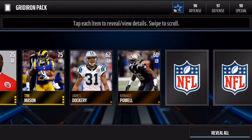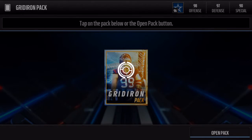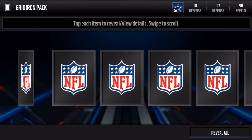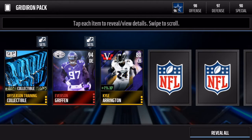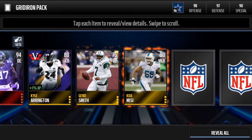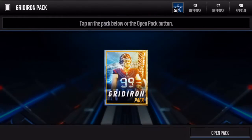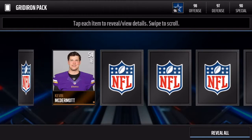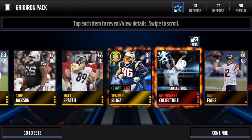We start off with more NFL movers and no elites, but there's always a chance. Oh yes — Everson Griffin, 94 overall, right as I say it! Let's go, boys — that's a nice pull. I'm not sure how much he goes for, but I pulled him in my other bundle topper too.